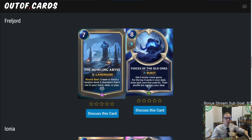Welcome everybody on Twitch chat and YouTube for part two of our Monuments of Power expansion review. This is the second expansion in the Call of the Mountain set. It has 40 new cards coming out tomorrow. We just did part one covering Bilgewater and Demacia, which each got 10 new cards. This one covers the last 20 cards — five regions each get two cards, and Targon gets 10 cards.